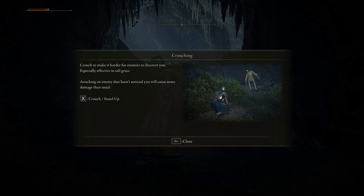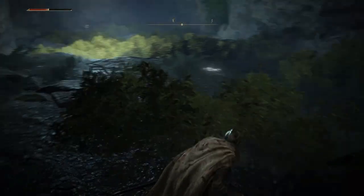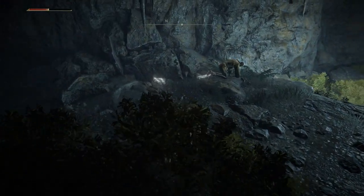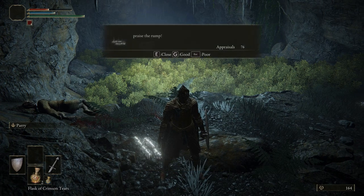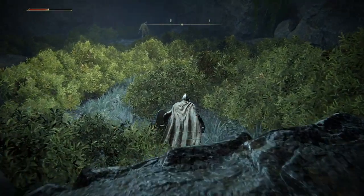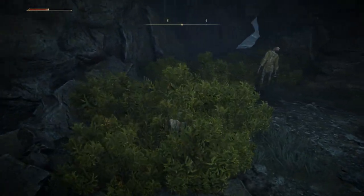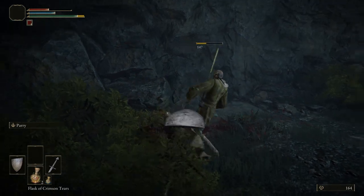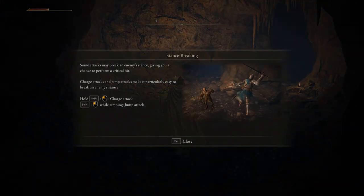Let's creep up on this guy — stab him in the spleen. Let's go through the grass. Surprise! Stance breaking: some attacks may break an enemy's stance, giving you a chance to perform a critical hit. Charge attacks and jump attacks make it particularly easy to break an enemy's stance — hold shift left-click, or hold shift left-click while jumping.